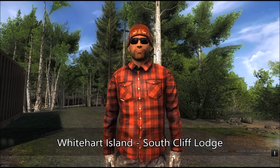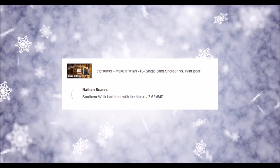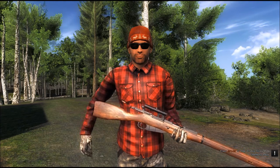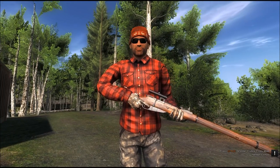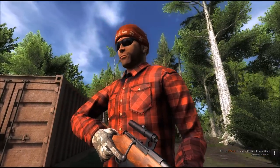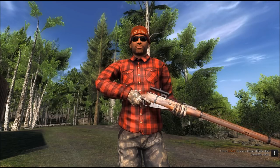Good to see you hunter. The Make-A-Wish series takes us to the south of White Hart Island today. The weapon to be used is the 7.62 classic rifle with a classic scope that has a 3.5 times magnification. I have signed up for tournaments for all the animals down here: Roosevelt elk, white-tailed deer, and coyote. The bobcat will not be on the menu today.